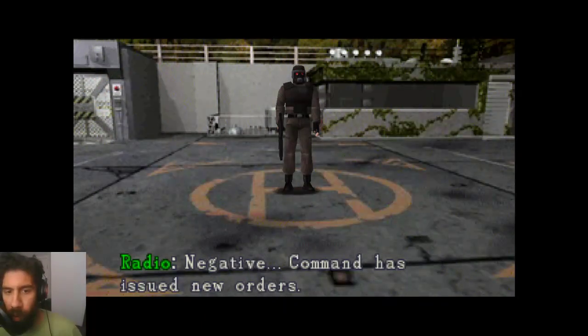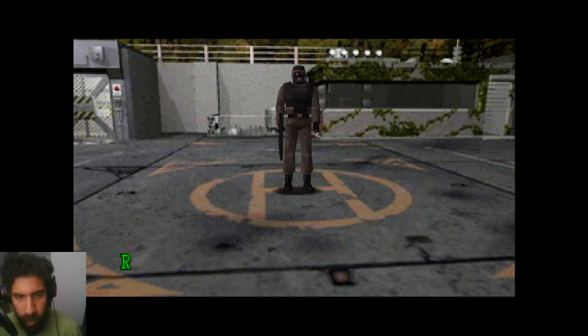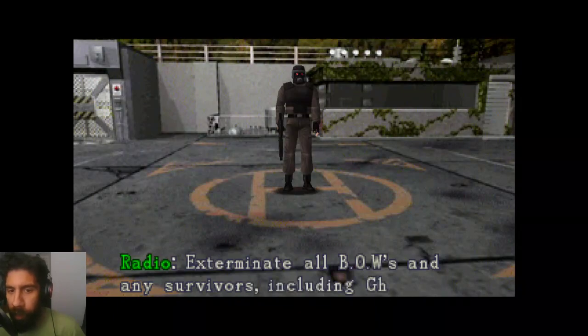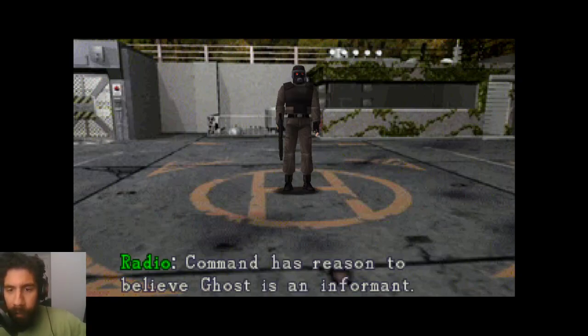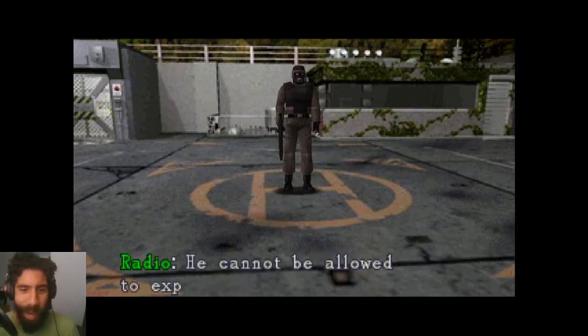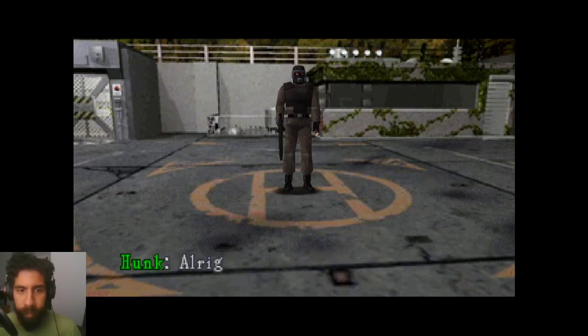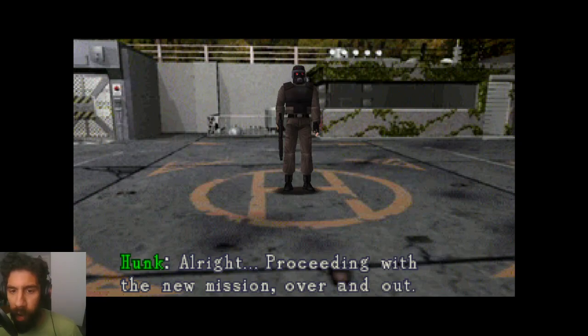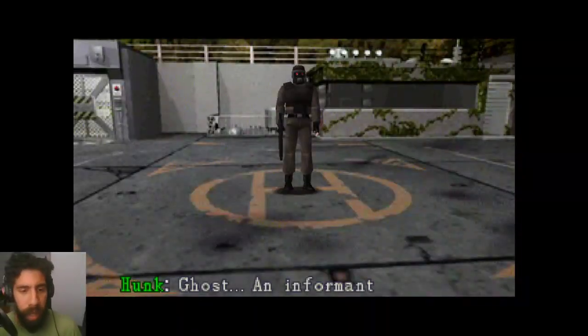Command has issued new orders: contain the outbreak within the facility. Exterminate all BOWs and any survivors — including Ghost. What? Ghost? Why? Hunk wouldn't sound like that. Command has reason to believe Ghost is an informant — he cannot be allowed to expose Umbrella's secrets. You will be extracted upon completion of this new mission. Proceeding with the new mission. Over and out.